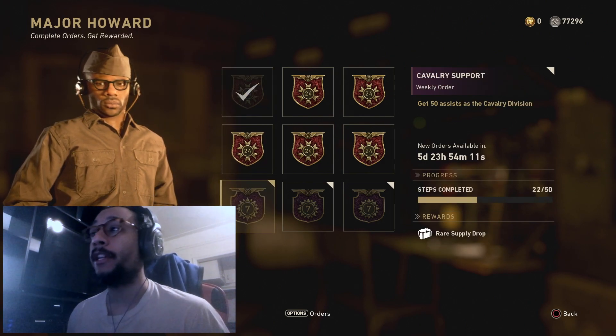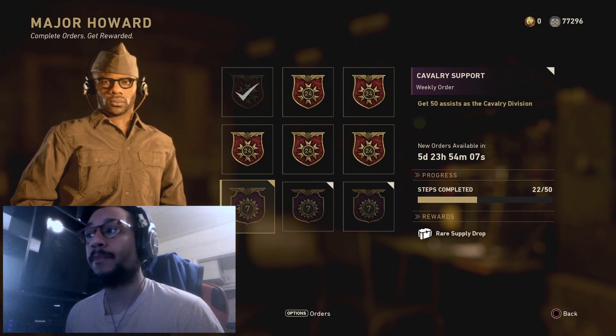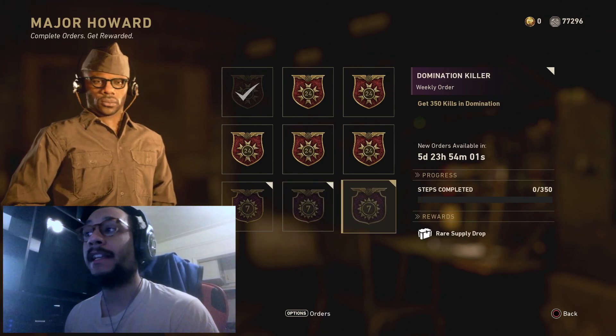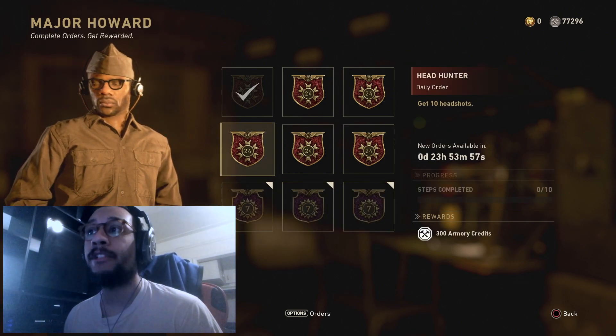I didn't really get a chance to go over this yesterday, but there is a brand new weekly order as well. Weekly orders: get 50 assists with the cavalry division, call in 30 score streaks as the cavalry division, and finally get 350 kills in domination. There you have it — those are the weekly orders.